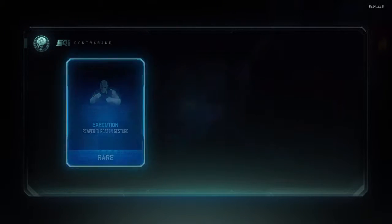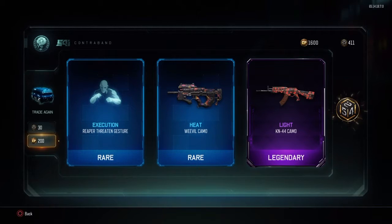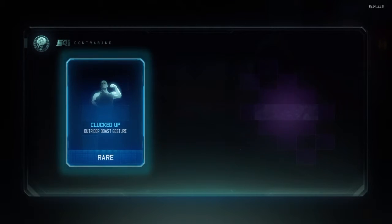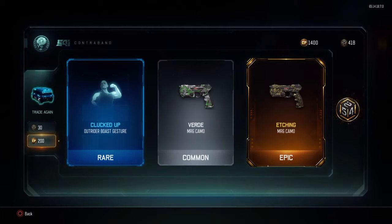Come on, squeeze one more weapon in here. Light Camo — I haven't seen that one in a while, Light Camo for the KRM, pretty cool. Wanna see the MR6? Etching for the MR6 — really?